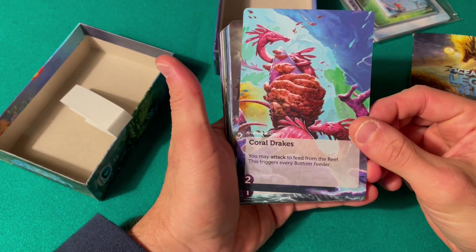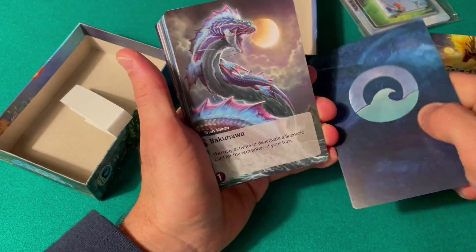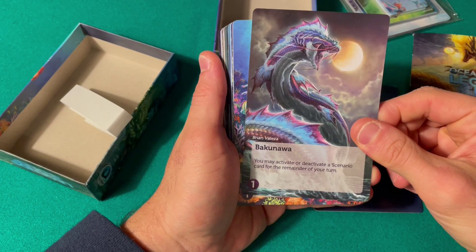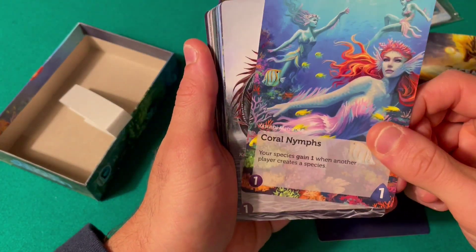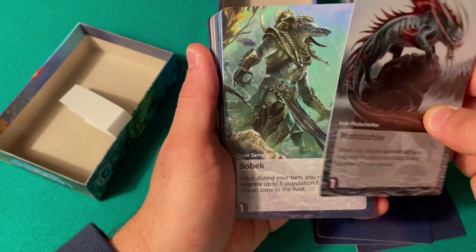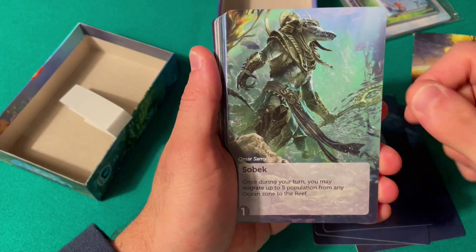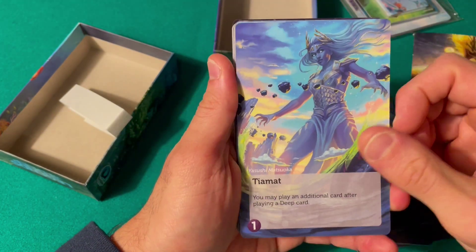You may attack the fish from the reef — this triggers every bottom feeder. Look at that. I really like this. It's a game that is very tricky to get around but when you do it's so satisfying. I should bring it back to the table more often.